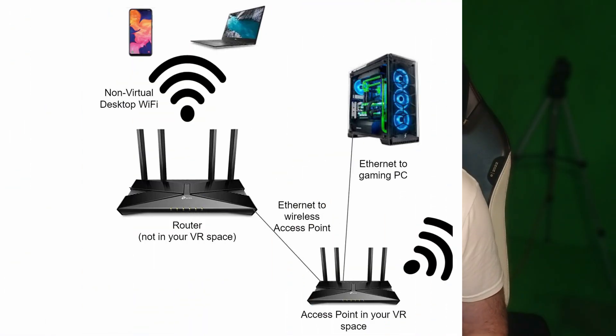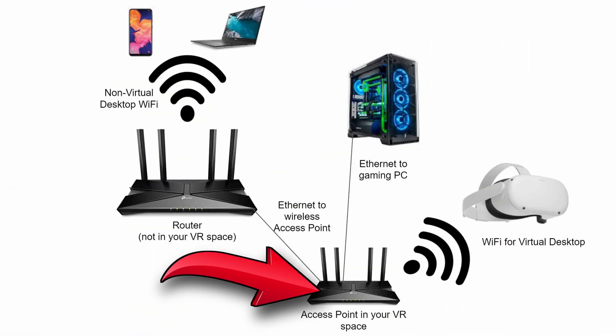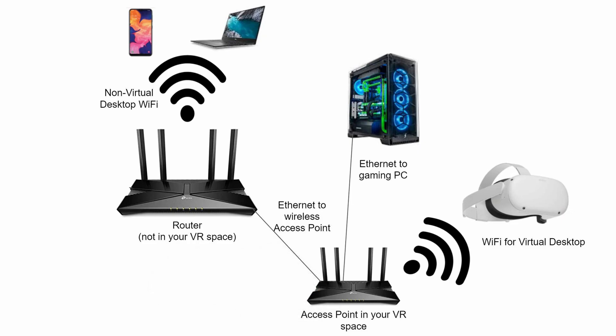This isn't a Virtual Desktop setup tutorial — if you want to know how to do that, check out the linked video. This video is just about the transition from Wi-Fi 6 to Wi-Fi 7 and any perceived benefit switching to the latest Wi-Fi standard can bring. I use a dedicated router set up as an access point purely for Virtual Desktop — nothing else is connected to it at any time, because any interference whatsoever can cause performance issues.